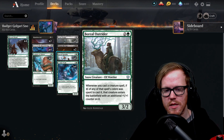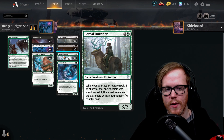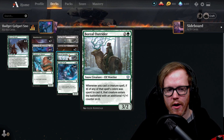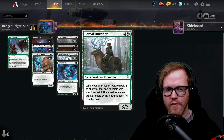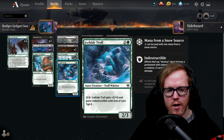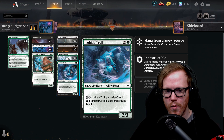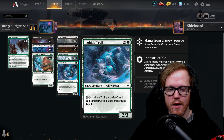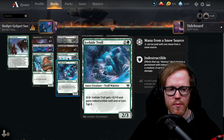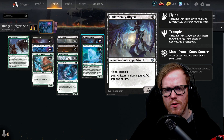Boreal Outrider is a very interesting card — whenever we cast a creature spell and spent snow mana of that creature's color, that creature enters the battlefield with an additional plus one plus one counter. So after playing Boreal Outrider, everything that comes out will have an additional plus one plus one counter, making the whole board stronger. Ice-Fang Coatl — a three-mana two-three — can tap two snow mana to give itself plus two plus zero, indestructible, and tap it, making it tough for your opponent to attack into with that two mana open.